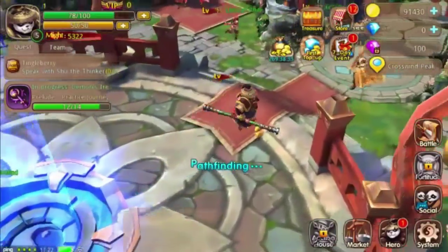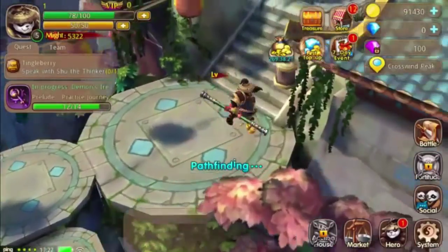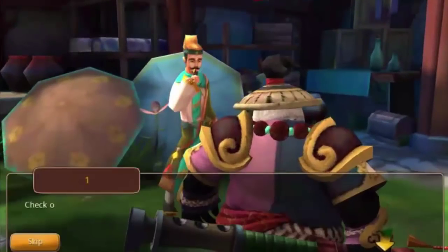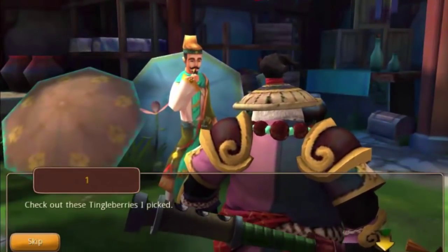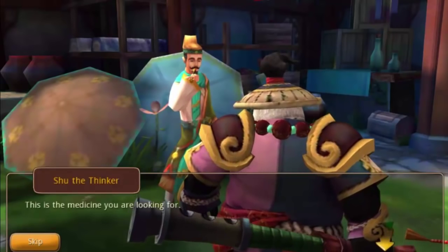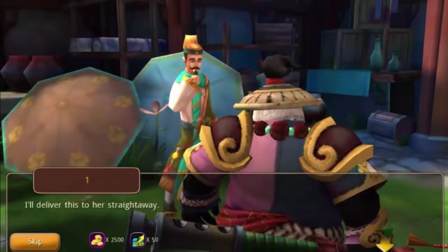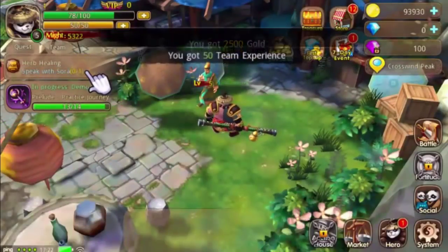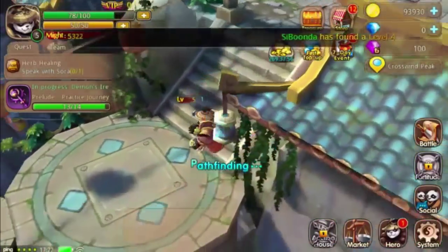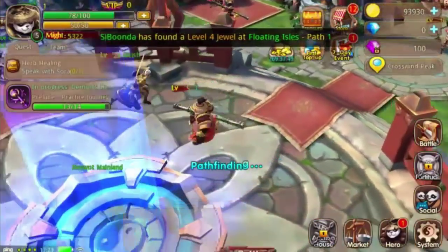Continuing on - we need to speak with Shoot the Tinker, up by where the auction house is. I haven't gotten to the auction house yet, but I do know it's in the game. Here we go - check out these tingleberries I picked. These are for Sora's medicine. The tinker makes his famous remedy - this is the medicine for Sora's injuries. We take it back to her.